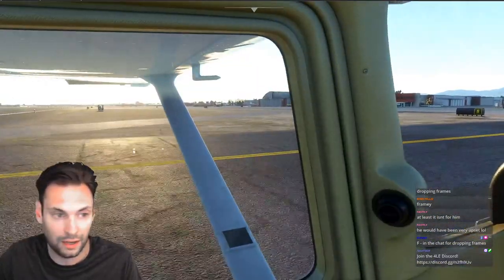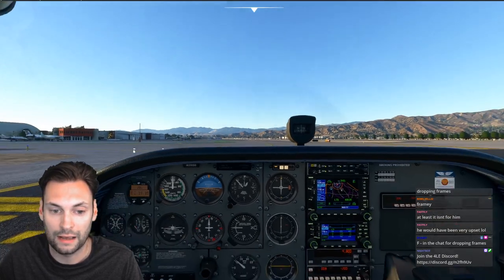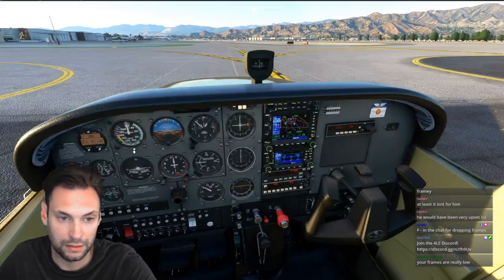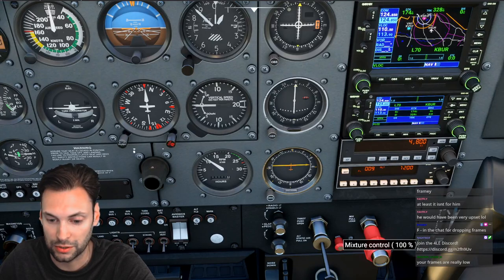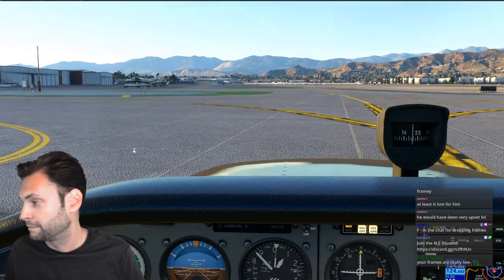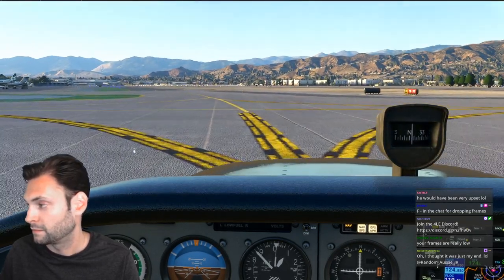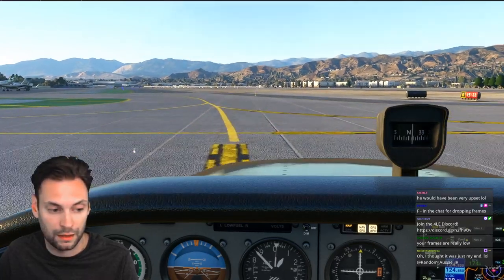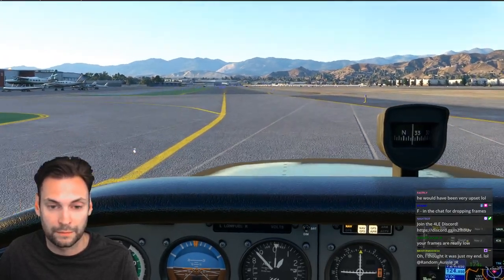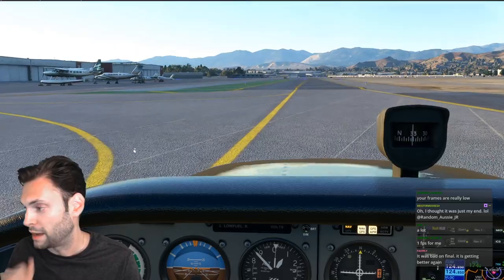We turn off onto Bravo and go all the way down to Runway 15. We're going to stop here, contact ground, turn off the strobes, mixture coming back, flaps up. Are the frames starting to drop again a little? It's showing okay on my end. Streamlabs is looking okay. It was bad on final — getting better again.